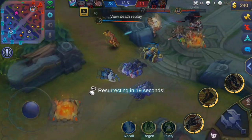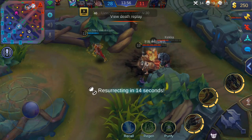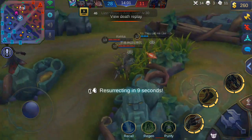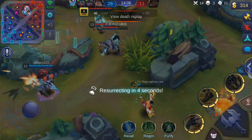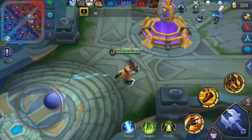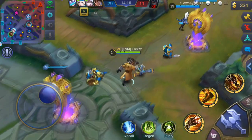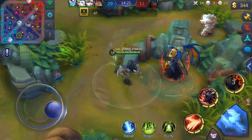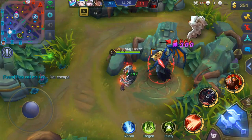Shu is doing some work but there's no point — you should run. It's hard to run against Yun Zhao. Kagura is here and he will probably die, but maybe Alpha helps. Actually he is surviving — he has to kill Yun Zhao. I think he can — yeah, nice! Well played Shu, very nice. Dead escape there, very nice.